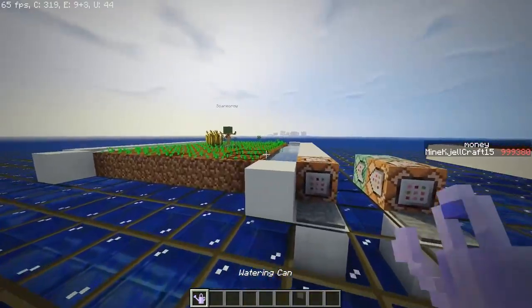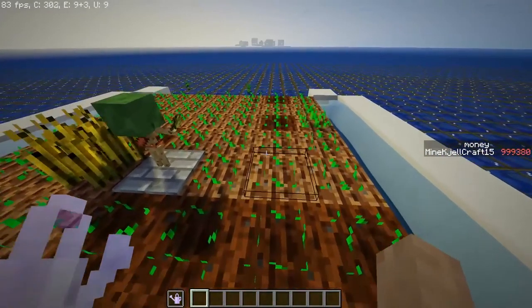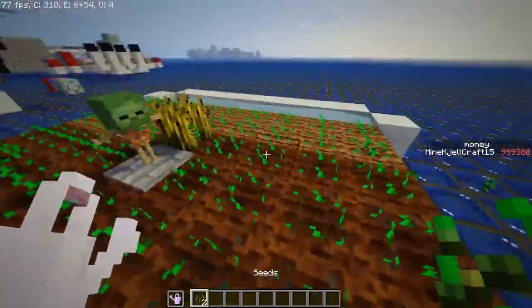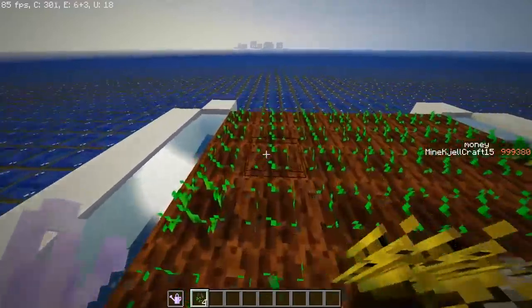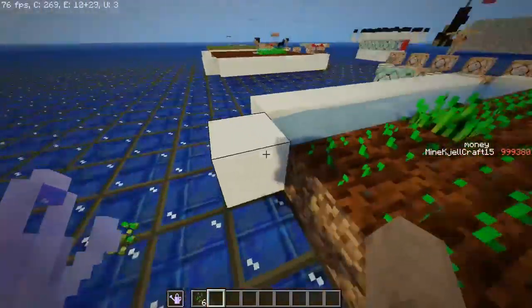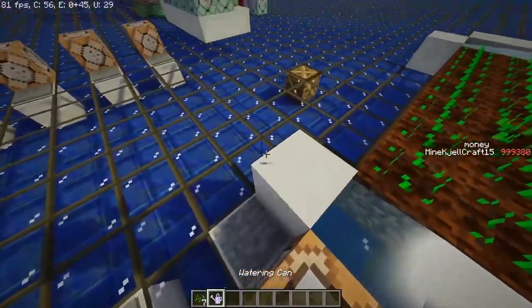We also have a watering can. The land is very dry currently, but if you put the watering can in your off hand, it sets a certain radius around you to replace dry farmland with wet farmland. That's pretty awesome.